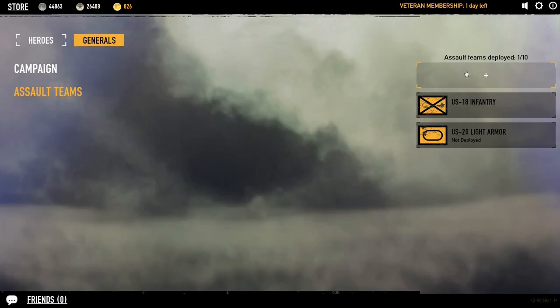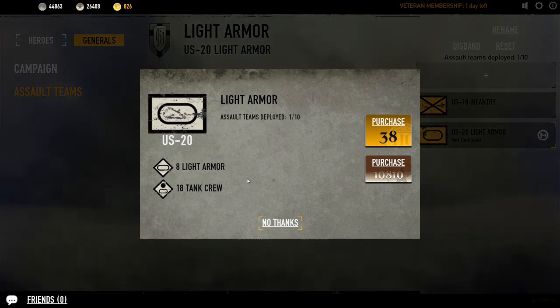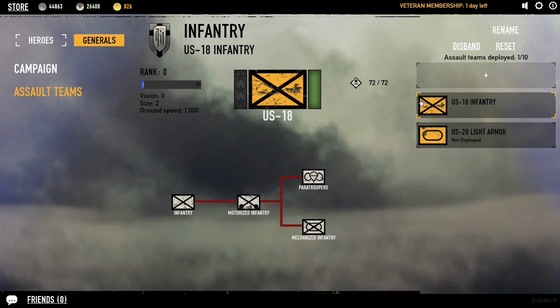Let's talk about diversifying. Right here you've got 10 possible assault teams. I have a light armor and an infantry. Before I deploy I have to resupply — in the last battle I lost 8 tanks and 18 crew members. To replenish that I need to spend 38 gold coins or almost 11,000 war funds. These war funds generate pretty slowly — about 10 grand to repair that. Infantry on the other hand are a lot cheaper: a full wipe of 72 infantry costs 2,500, which you'll pretty much make back in that battle win or lose.